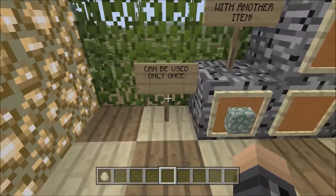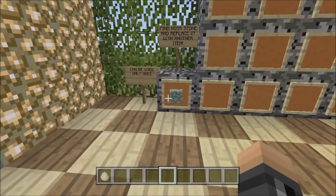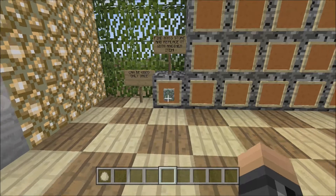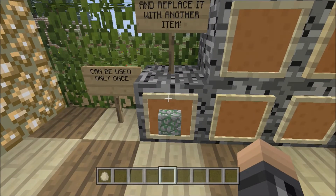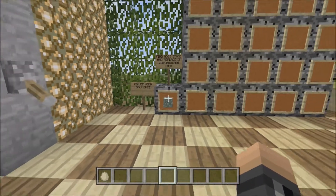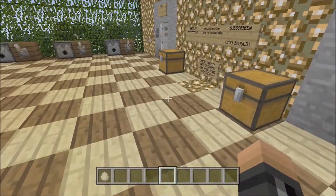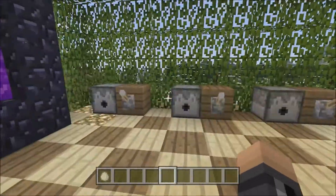I also added this: if you find a mossy stone, you can replace it with any other item up on the board. I think that's pretty cool — it's kind of like a free space, you know, if you ever played bingo. The only place you're going to find mossy stone is in a spawner. But if you find a mossy stone, you can only take it once, but you can replace anything else on your board.